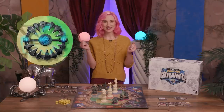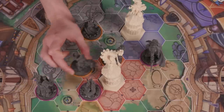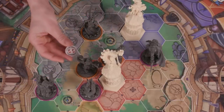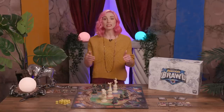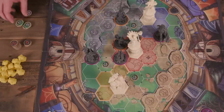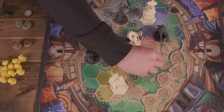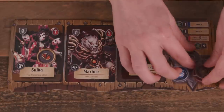Traps are another dangerous aspect of Super Fantasy Brawl. Whenever a champion enters a trap's hex, the trap is triggered and the effect hits that champion. The trap token is removed and the owner of the triggering champion places a new face-down trap token from the supply onto an unoccupied trap space elsewhere on the board.